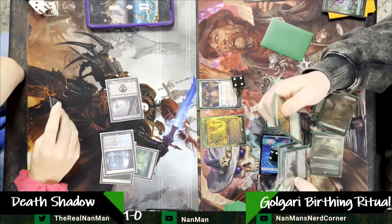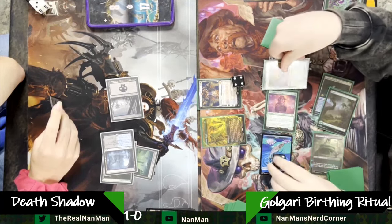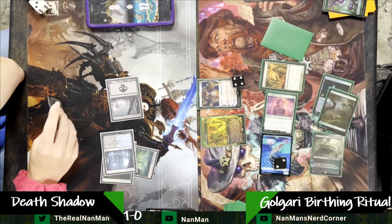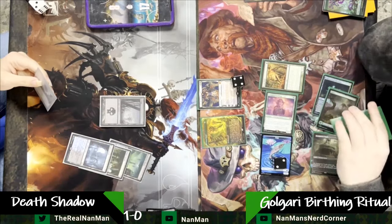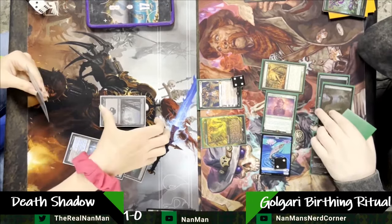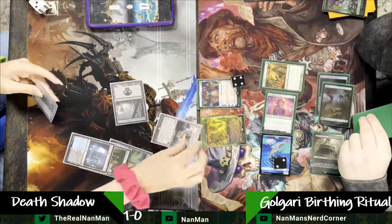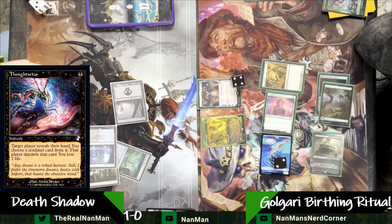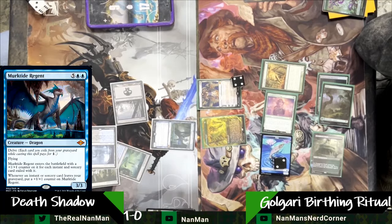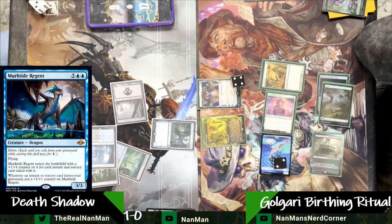What do we got here? Zulaport Cutthroat, Young Wolf. We could sacrifice our Halfling for a two-drop or get rid of one of ours to get a one-drop — yeah, that seems good because we've got Yawgmoth next turn. Or the attempt to play Yawgmoth next turn. Grist is just running away with the game. Here's a Thoughtseize — now we can strip away Yawgmoth here and follow it up with a Murktide. Now we're Hellbent, no cards left in hand. We know Murktide's gonna get popped.